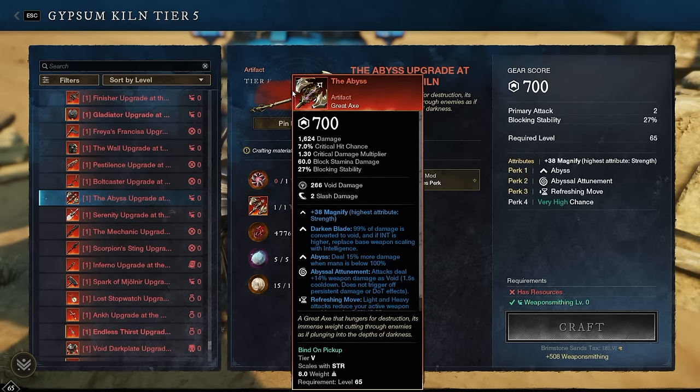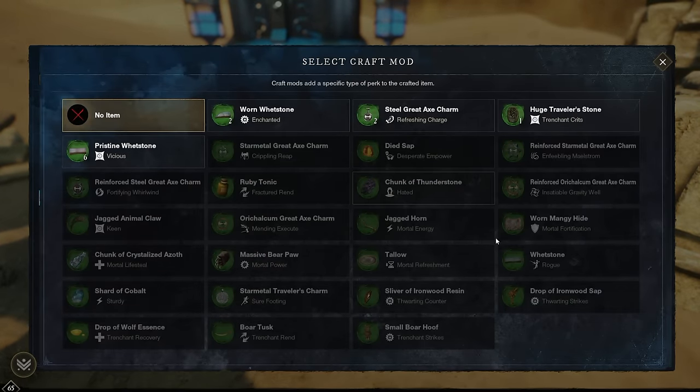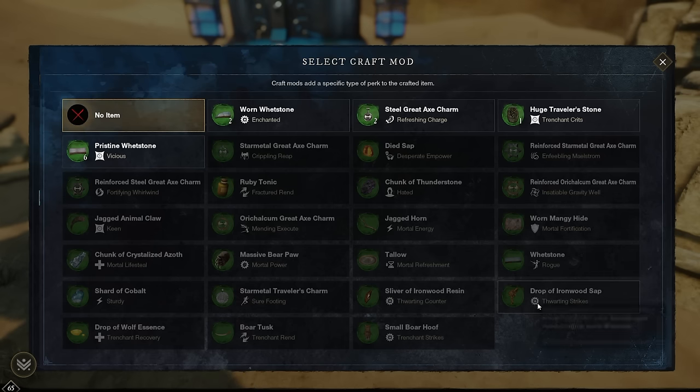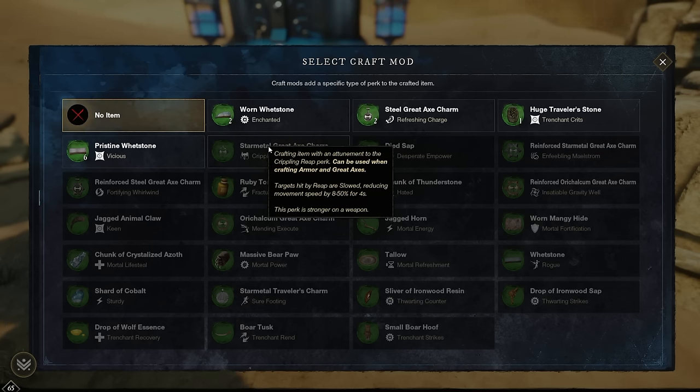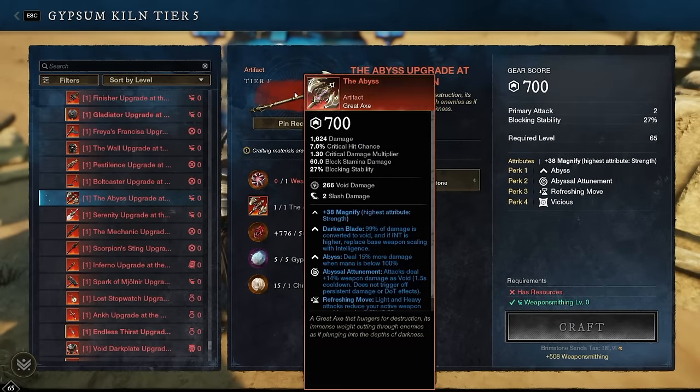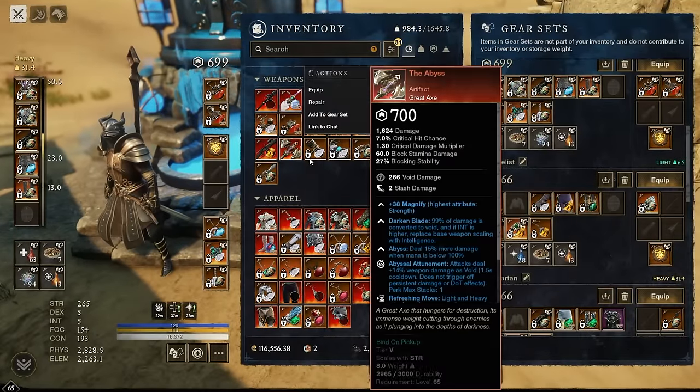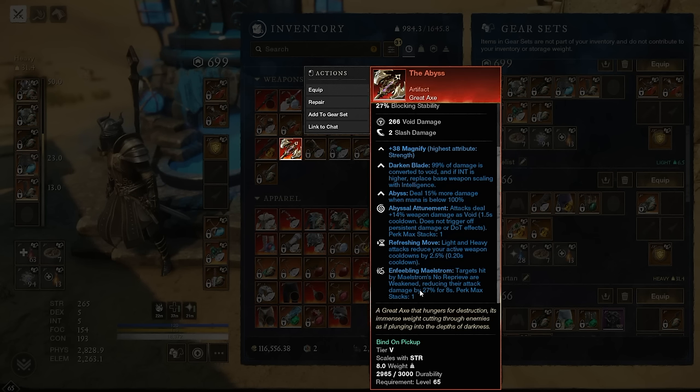The Abyss, like Boltcaster, converts its damage — to void — so no gem slot available. My upgrade of choice is Enfeebling Maelstrom, which is great in both PvE and PvP. Particularly, Enfeebling Maelstrom on a grade X is something you always look for in mutated expeditions. For a more PvP-centric approach, especially in 3v3 Arena, Crippling Reap is very powerful. Vicious is also a solid one-size-fits-all. My recommendation: Enfeebling Maelstrom for utility, Vicious for more damage, or Crippling Reap for PvP.